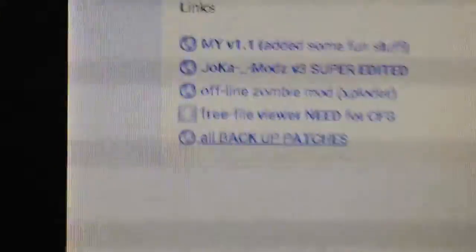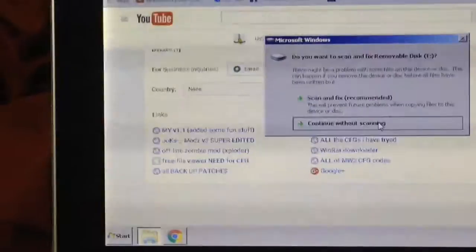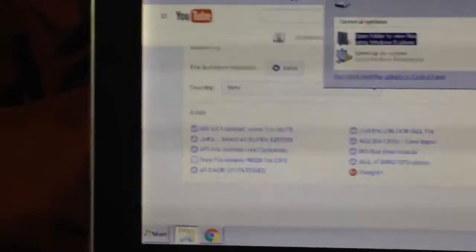Go ahead to the About tab, and down at the bottom of the About tab, it's going to have all the backup packages listed. You want to put in your USB device, plug that into your computer, and then open up the link.